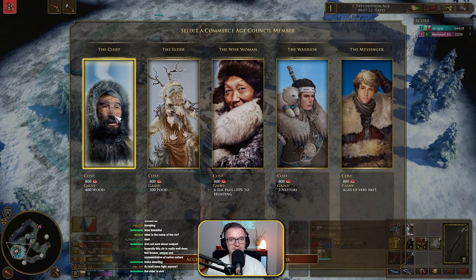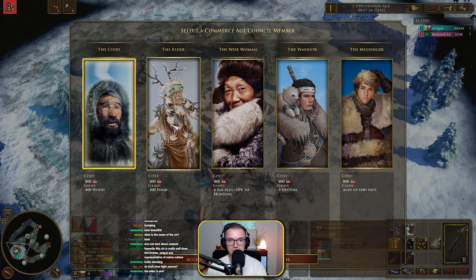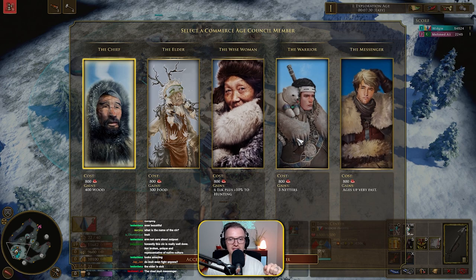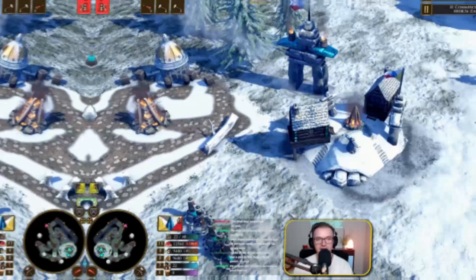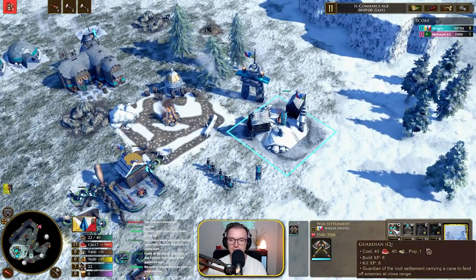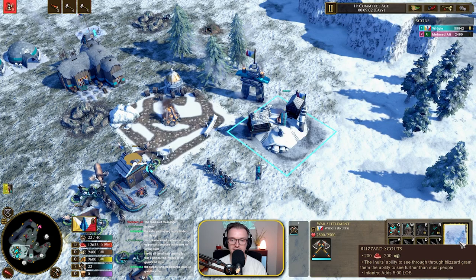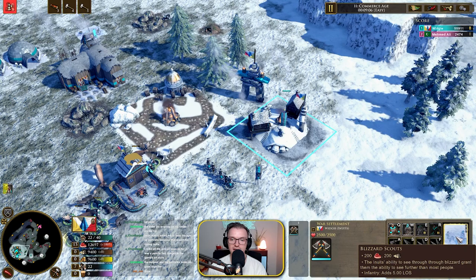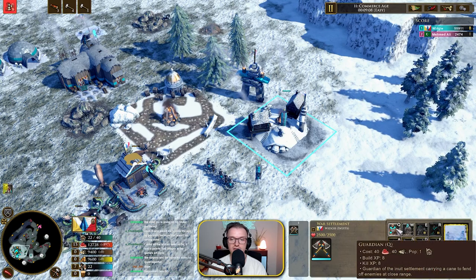The Elder looks really good as well. Slightly different art styles, of course. Look at this little baby polar bear — absolutely amazing. So we're going to go for the fast age up here, just to make it quick. So what do we have here? We have a barracks and a bunch of units. We have a big barn — you can actually increase line of sight — and blizzard scouts. Fantastic.